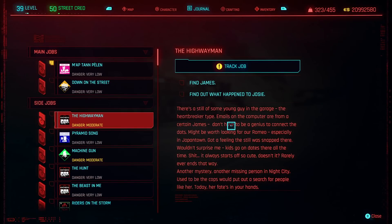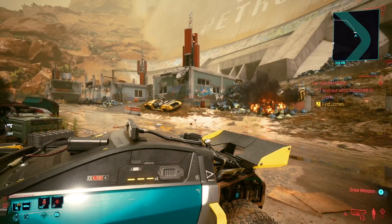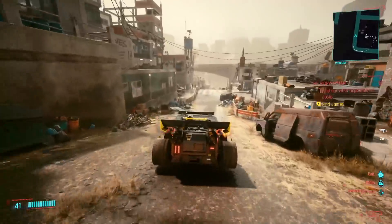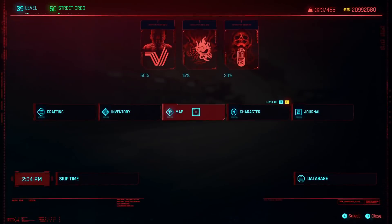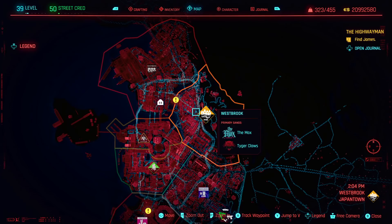It seems something horrible has happened to Josie. If we track this job, we're going to go find James, and it's going to initiate more of the questline to get this secret bike. What's really interesting is when we go into the quest 'The Highwayman,' we need to find James to see what happened to Josie. There's actually no location given to you - we need to explore the world to find him. We know things happened with the Tiger Claws, so we need to head to Westbrook.